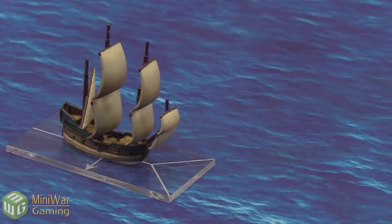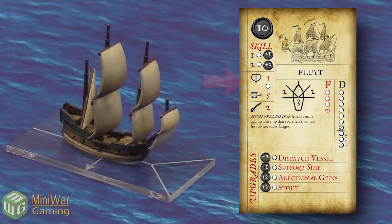The flute is your middle-sized British ship — fortitude of one, so not a very strong ship, with pretty basic sailing characteristics and a respectable broadside rating of five. The advantage it does have is the High Freeboard rule, because the walls and poop deck are high, giving the crew extra protection. You have to score at least two hits to cause a point of fatigue. It's basically your typical merchantman — not well equipped for fighting but can do it if it needs to.